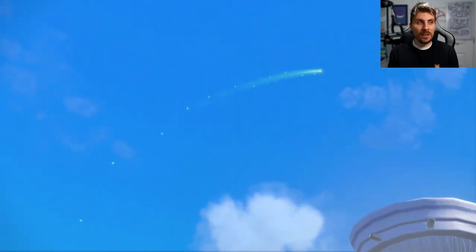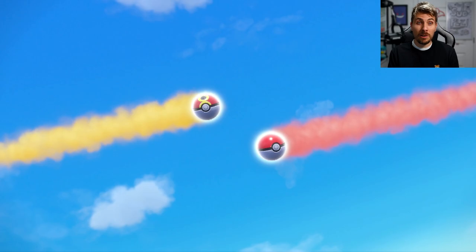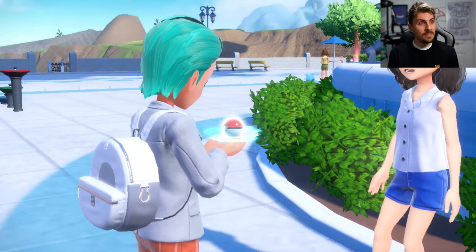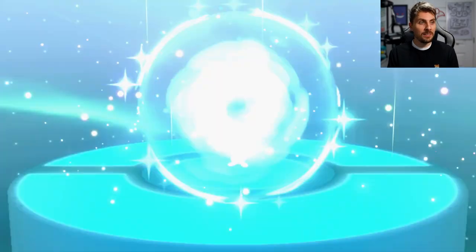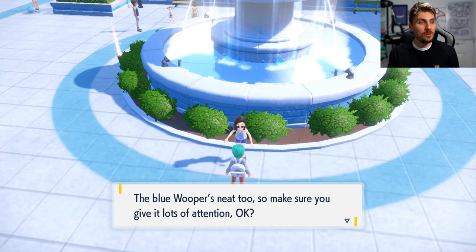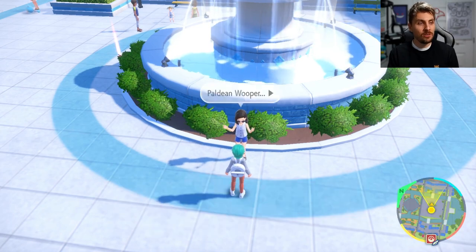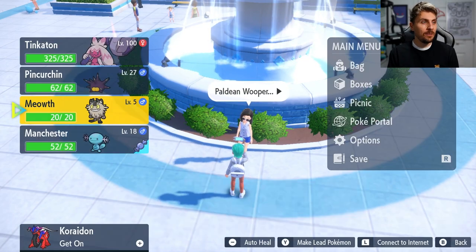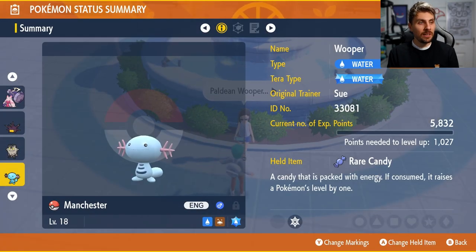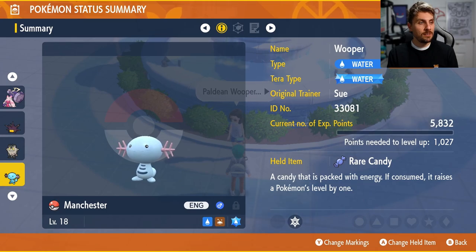That's quite a nice one to get because Pokemon Home is not compatible until early 2023 — I'd hazard a guess it'll be around February time before we get compatibility, going by anything like Pokemon Sword and Shield. So this is a nice way for you to get this Pokemon into your game. And I do love original Wooper. You can see you've got yourself a nice regular Wooper, and it is holding a Rare Candy as well, so that's a nice little bonus. It has the nickname Manchester and is from the original trainer Sue.